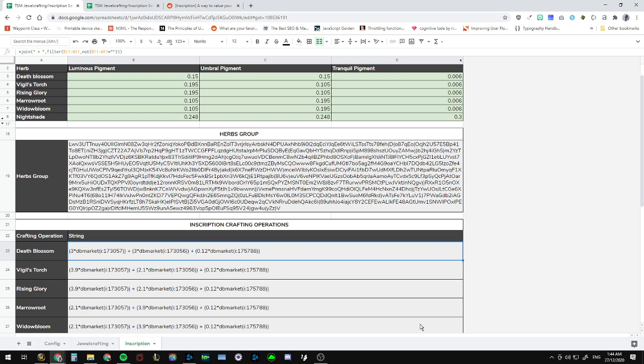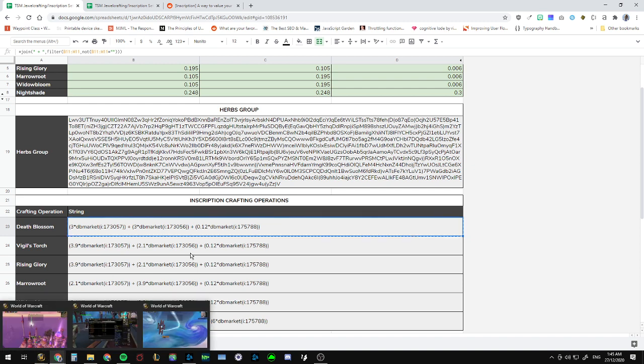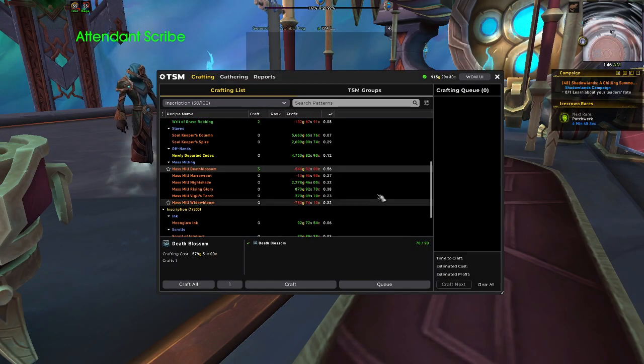By mass milling 20 Death Blossoms you get 20 × 0.15 Umbral Pigments, 20 × 0.15 Luminous Pigments, and 20 × 0.006 Tranquil Pigments. If you go into the spreadsheet, that's exactly what the string is doing: 20 × 0.15, 20 × 0.15, and 20 × 0.006. It uses the dbmarket of Death Blossom. You can actually customize the spreadsheet — if you want to use different milling rates you can change those values in the green boxes, for example to 0.2 or 0.5 based on tests from the r/woweconomy subreddit or your own milling results, and the strings will update automatically.